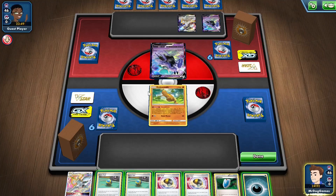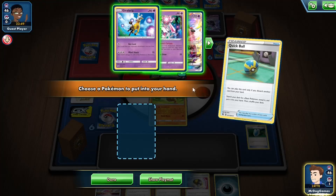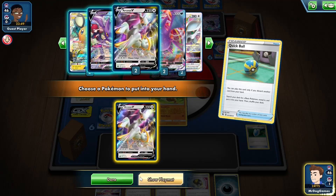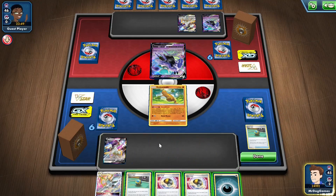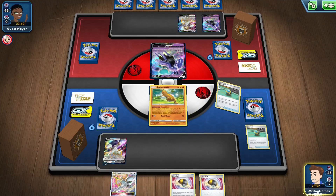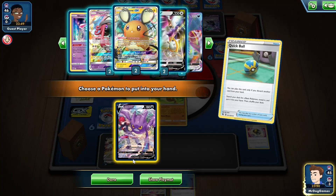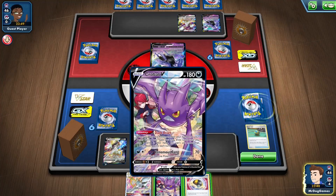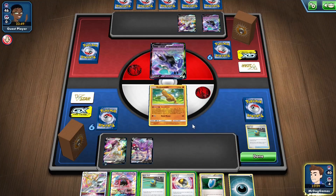They're playing Arceus as well, which is interesting. So I need to think about what we want to discard — we'll get rid of probably the Vs Seeker. Maybe we want to get a Crobat down so we can establish a Crobat VMAX ASAP. We'll attach an Energy and Crobat for 4 — that sounds good to me. I'm kind of worried about them playing Silent Lab as well, so it's good to use our abilities whilst we can. This seems like a fine hand for next turn, so we'll pass over to our opponent.